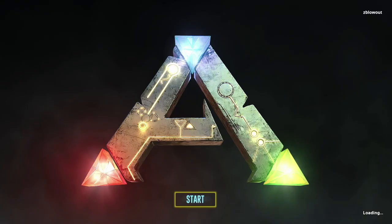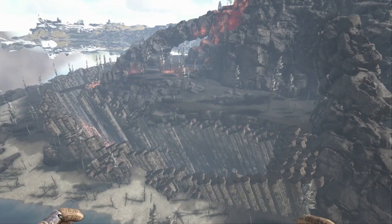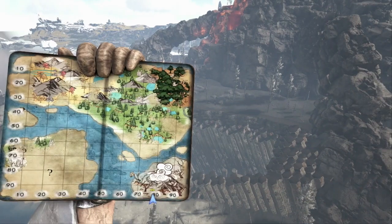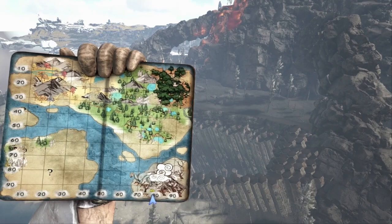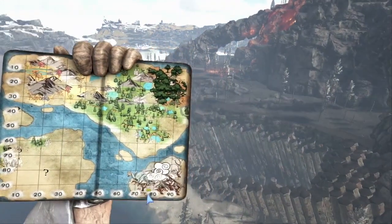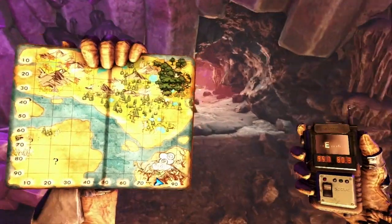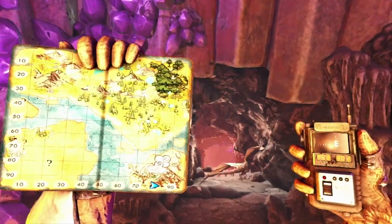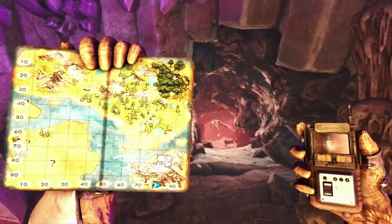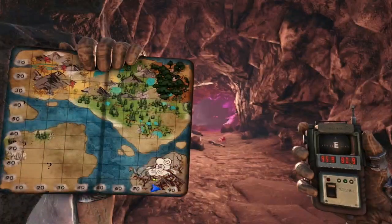That's right, the Magmasaurs can be found here on the Fjordur map, but they are hidden away. If you come over here to the bottom right corner to the volcanic section of the map, you will actually see a huge, huge lava section and a very, very large wyvern trench. This is the fire wyvern trench, but you actually have to go to the far end of it to find the entrance to the Magmasaur cave.